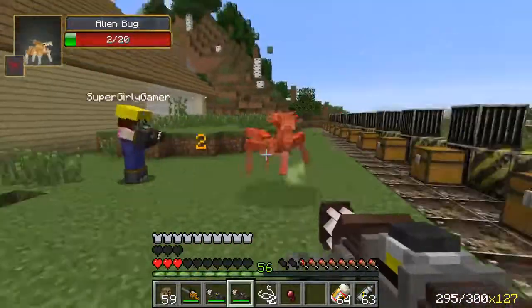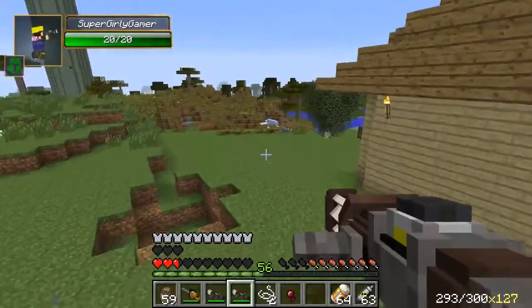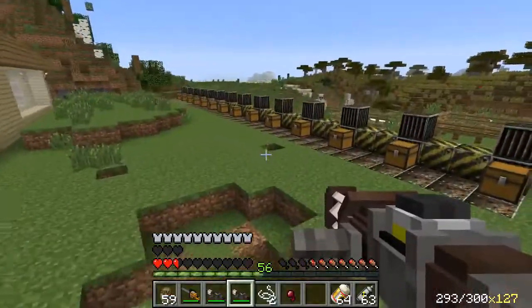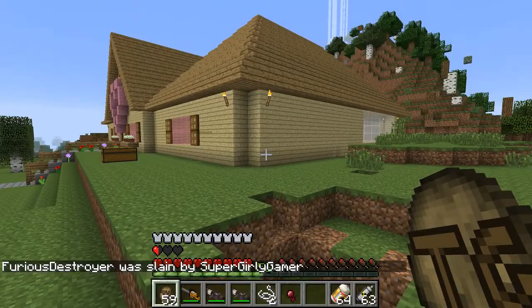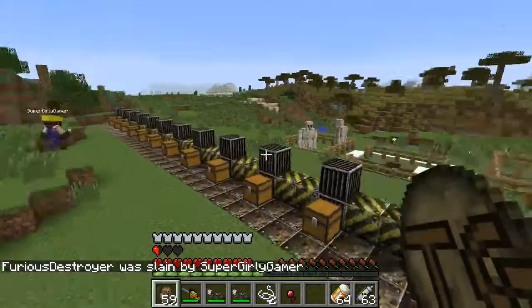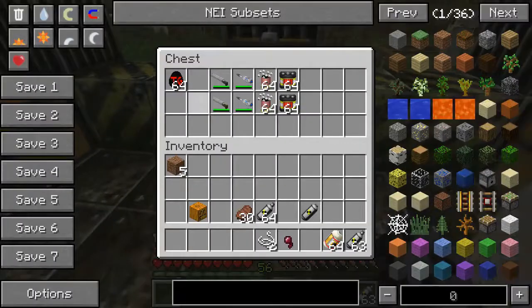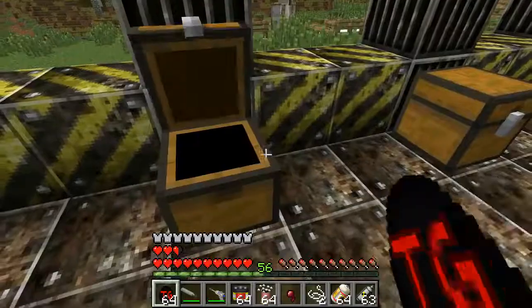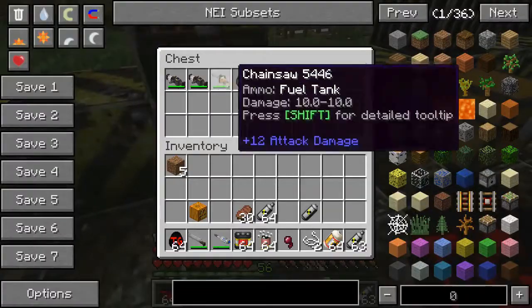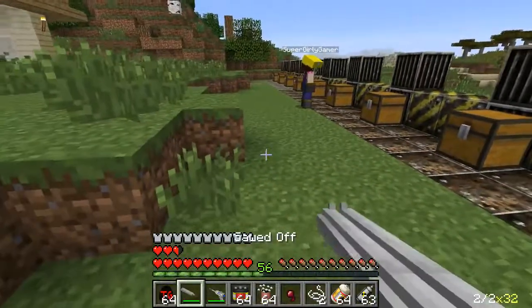I did want to tell you something about this mod — basically the way it works is: when you start a new world, mobs are going to spawn, and the further away you go from your spawn point the harder the mod is going to get. There's going to be stronger mobs and insane stuff attacking you, like helicopters coming down from the sky. Next up we are on to the outcast — we have a sword and an alien blaster.